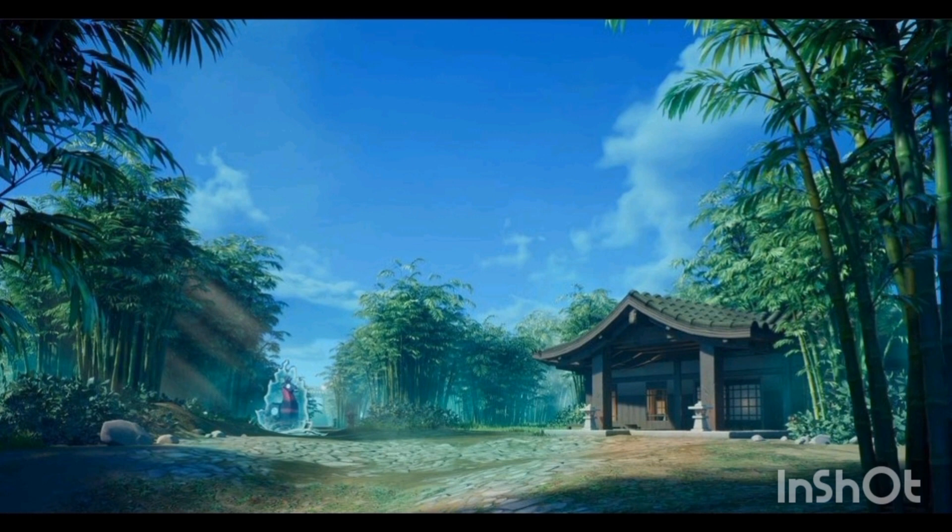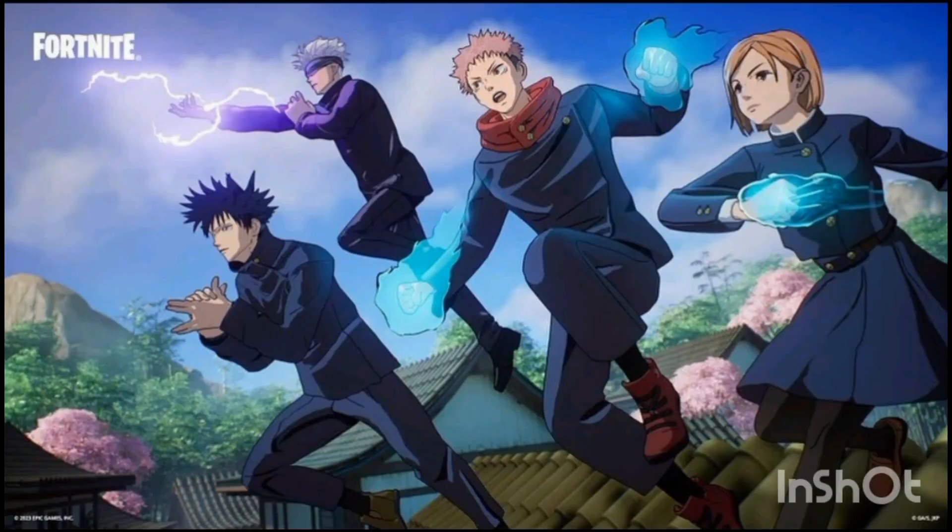Moving back to Jujutsu Kaisen, we have a new lobby screen — just one of the cursed llamas, which is also one of the new items in the game right now. You go over to it, that's how you get Gojo's balls; they get summoned by a rift, and then you kill them like a normal llama. That's how you get Gojo's big ball. The other weapon can also be found in the llama but it can also be picked up from chests and floor loot.